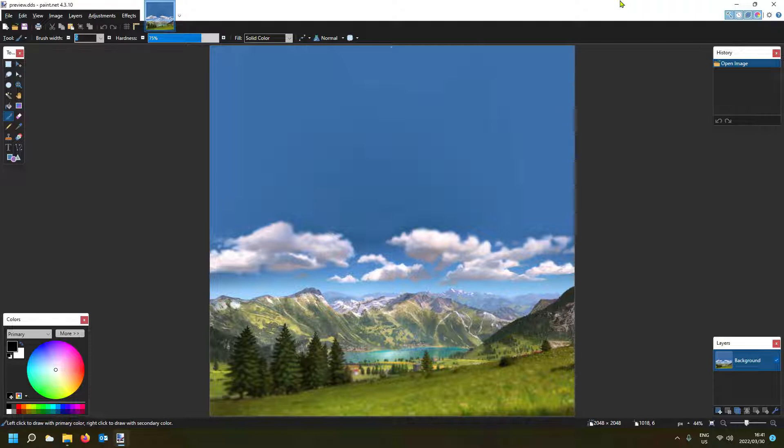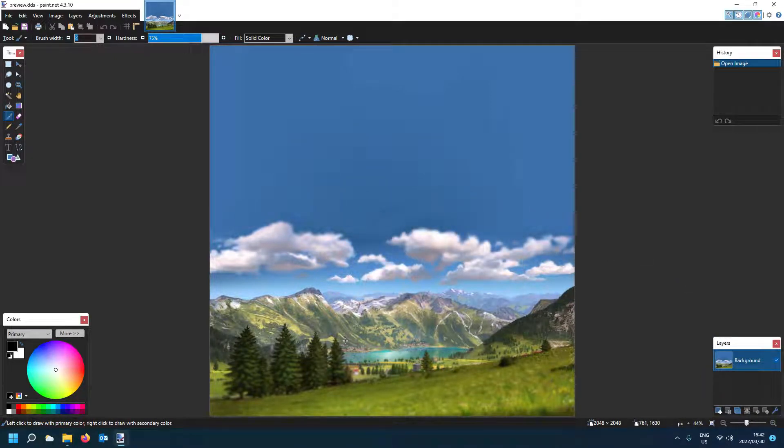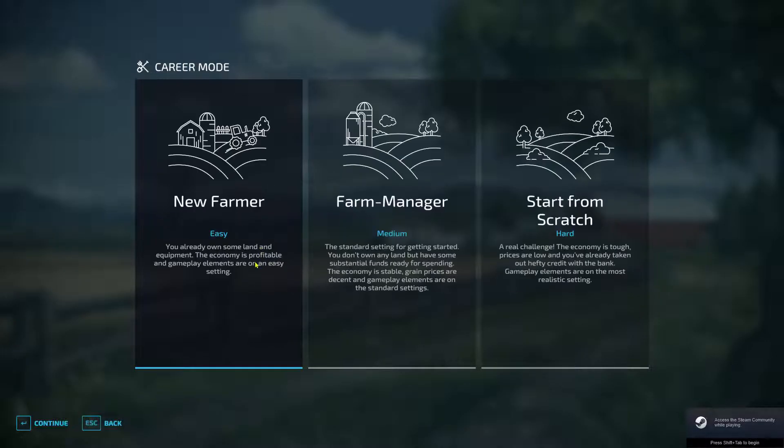Let's have a look at this preview file. Take note of where the tree is and where the clouds are, and see how much sky there is on top. Bear that in mind — I'm going to show you what I mean by the Giants guys having their sizes all wrong. They're probably still working on this, it's on their to-do list. So let's go and select it.